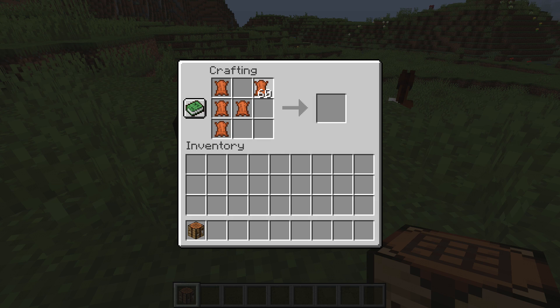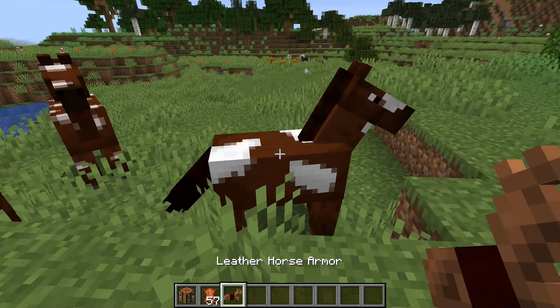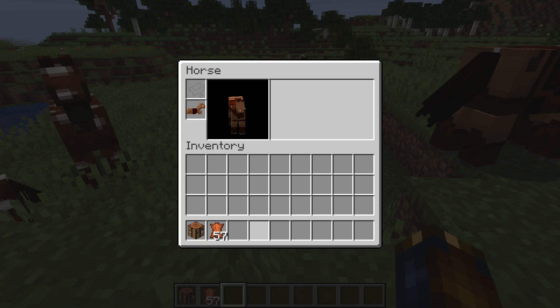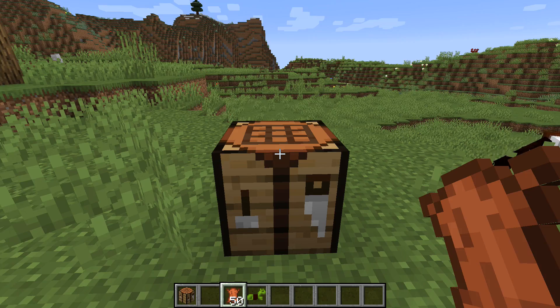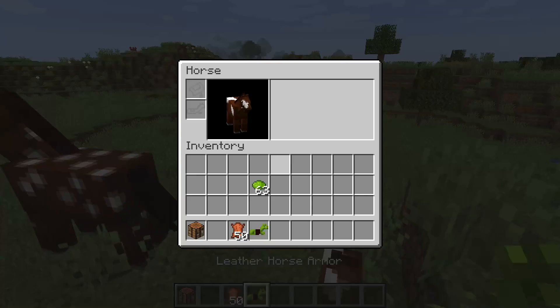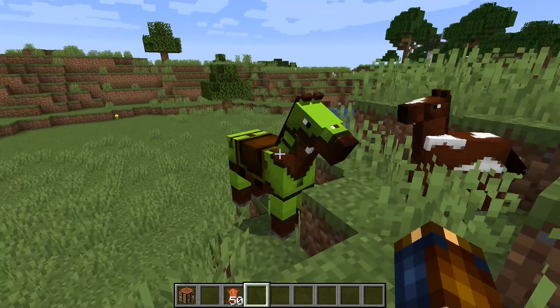Leather horse armor has been added to the game. It can be crafted from 7 pieces of leather and it acts like other leather armor — you can dye it into various colors, just like you can with regular leather armor. One fix to an item as well: the wither rose could be placed on a bunch of unusual blocks like hoppers, and that's fixed in this snapshot.